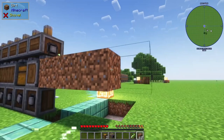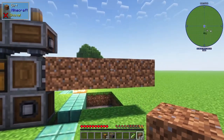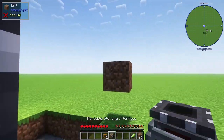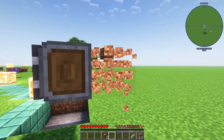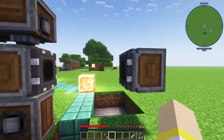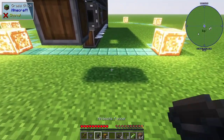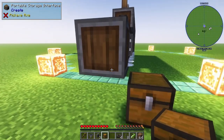Always make sure to have some temporary blocks on you. Go out four blocks from the portable storage interface, break three of them, and place your portable storage interface on that fourth block — that gives it the correct distance to connect. Then go ahead and place your chest adjacent to the portable storage interface.